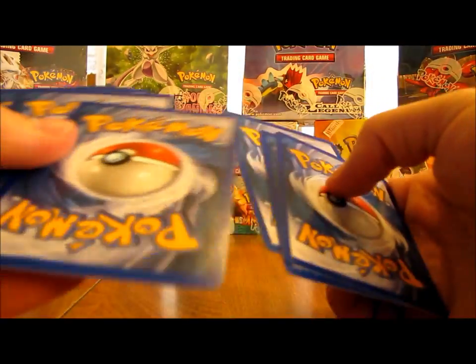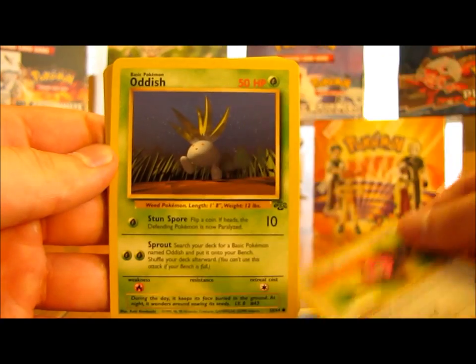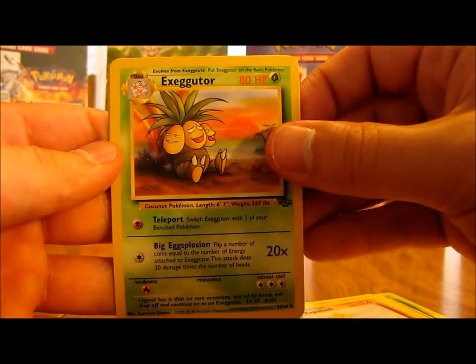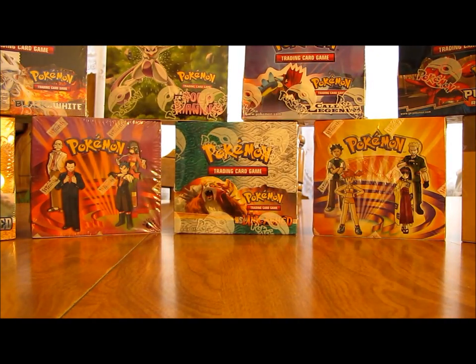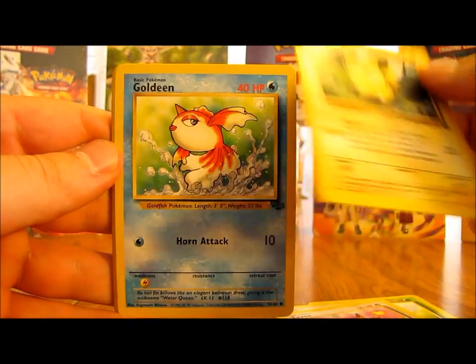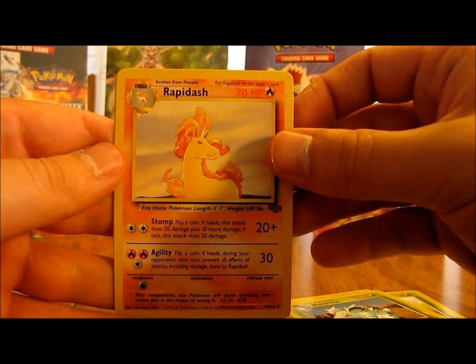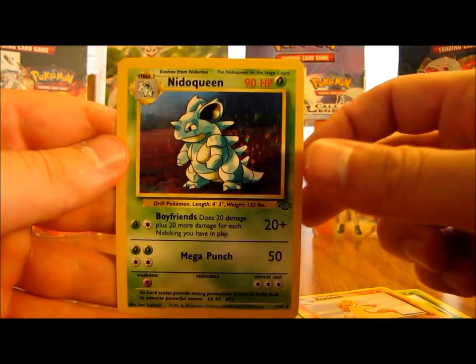Hoping to get a holographic card here - Jolteon would be my preference. So we have Nidoran, Goldeen, Jigglypuff, Oddish, Mankey, Paras, Bellsprout, Rapidash, Exeggcute, Marowak, and then the rare - just a Clefable regular non-holo. Then the next pack starts off with Bellsprout, Spearow, Eevee, Pikachu, Goldeen, Venonat, Nidoran, Spearow, Nidorina, Rapidash, and the rare - a Nidoqueen holo! So now I've gotten the rare, the holo version, and the non-holo version. So I'm hoping to not get another Nidoqueen.